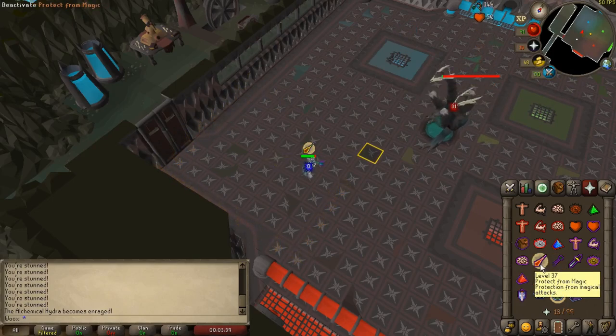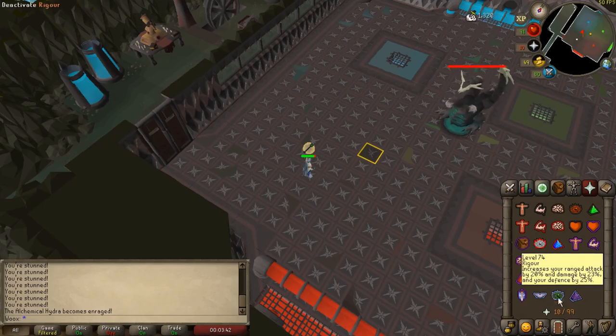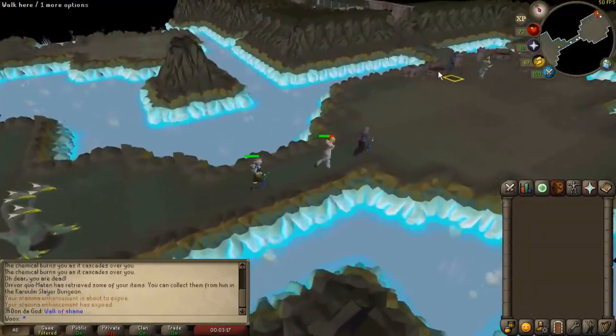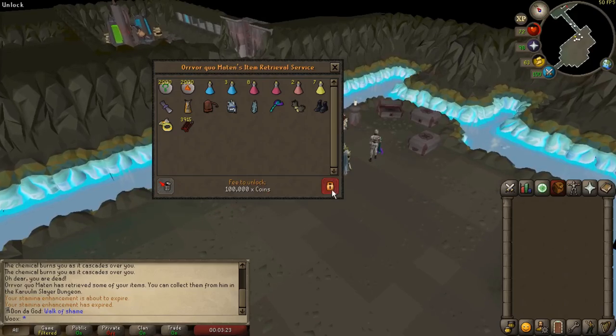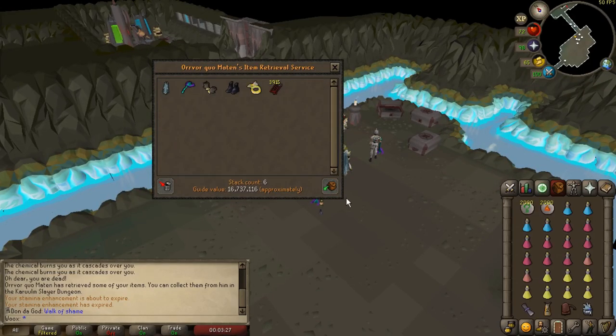During this phase it has a max hit of 52 so make sure your hit points aren't too low. And that is all you need to know to get your first kill. If you die at this boss your items can be reclaimed outside the boss room for a fee of 100k. You will need to bring a new pair of Boots of Stone to be able to reclaim your items, so don't forget those.